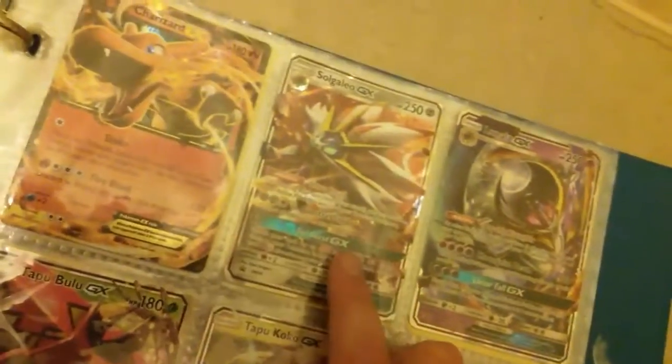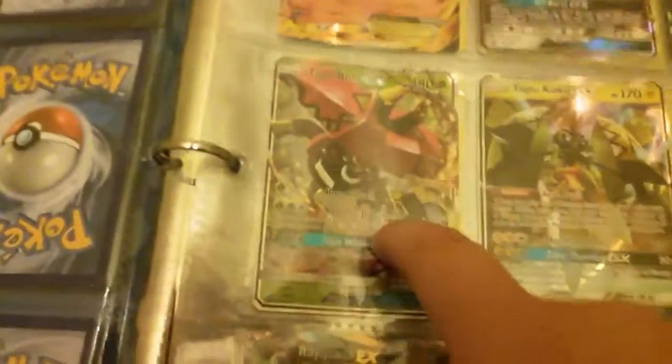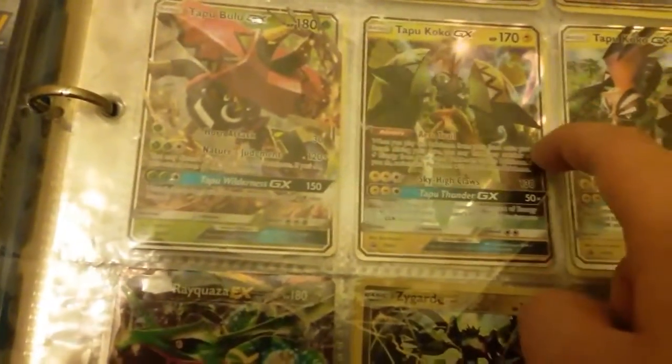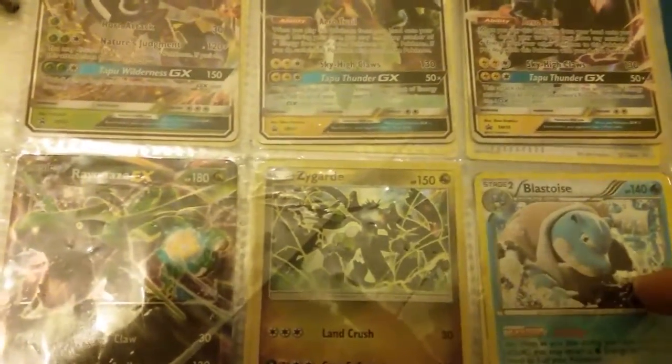Salazzle GX, Charizard EX, Solgaleo GX, Lunala GX, Tapu Bulu GX, Tapu Koko, Shiny Tapu Koko, Rayquaza — these are Holos — Zygarde, and Blastoise.